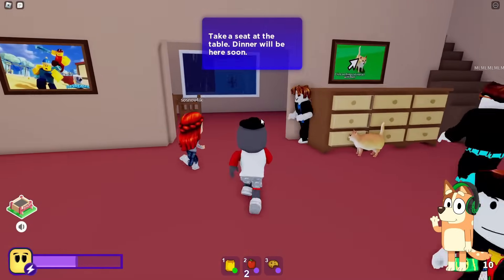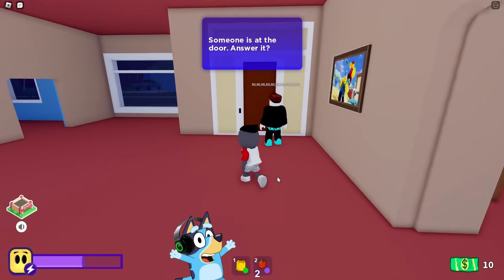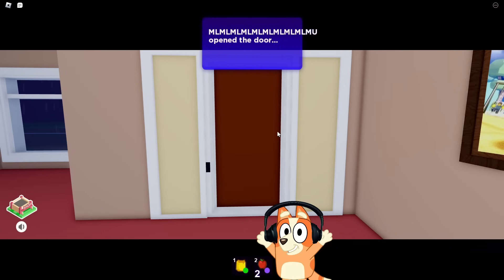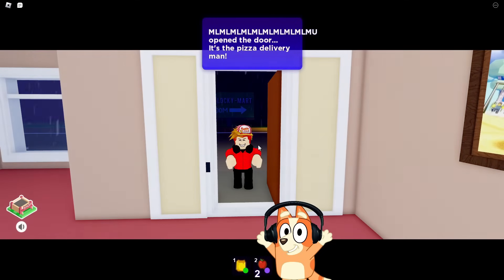We are told that we need to sit at the table and wait for dinner! Someone is knocking on the door! I need to check who it is! Maybe it's food delivery! Let's do it! I hope that no uninvited guests will come to us! Oh yeah! Look! It's the pizza delivery guy! He brought pizza for us! Great! Let's take it and go to dinner!